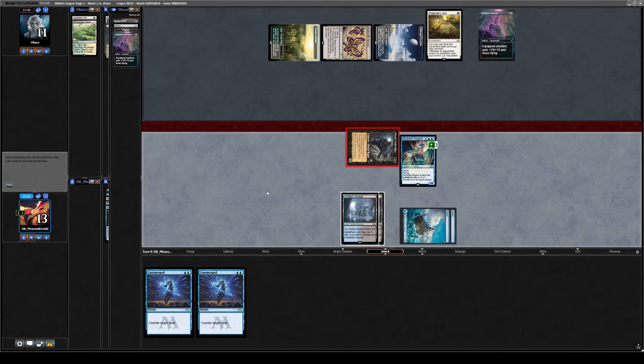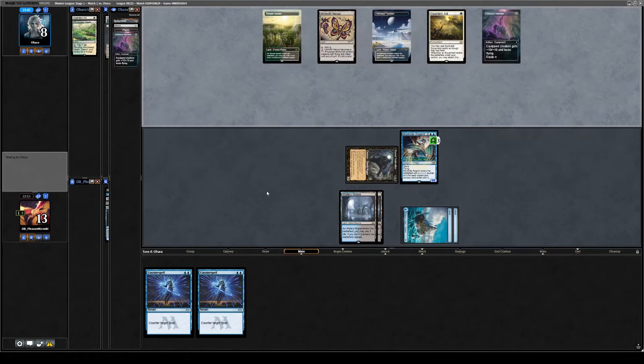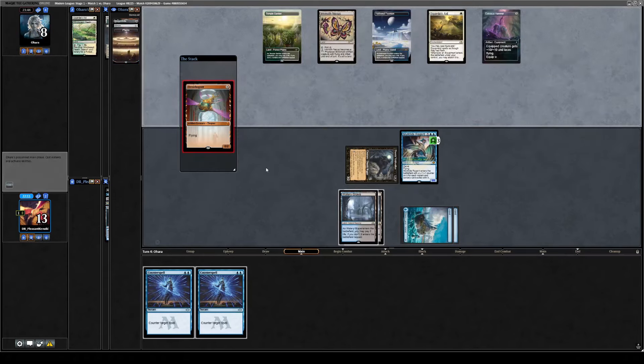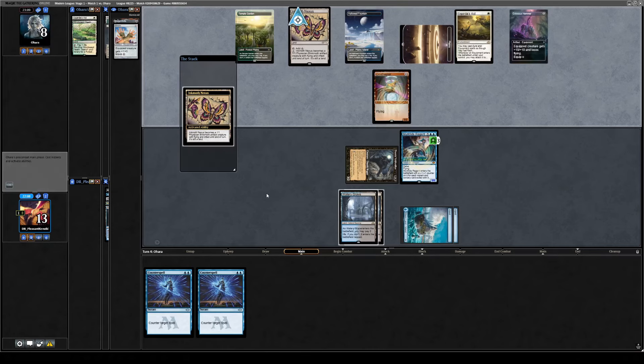We have Counterspell for the next equipment they try to put on the Inkmoth Nexus. They play Plains, activate Inkmoth, go to combat, attack. We can counter one of the Hammers but can't counter the Shuko, though we can still block — that's a pretty good spot. We know their three cards: Muggle Knife and Shuko. Actually, we're missing one. They play the Plains that wasn't in their hand, and I countered the one we knew about. The Shukos are in the deck — they can play it with Nadu. That's why they're Bant Hammer now.